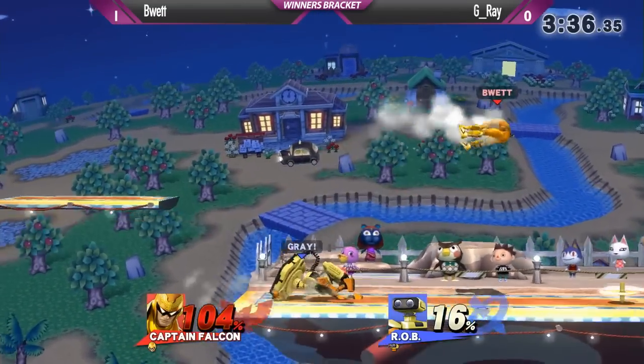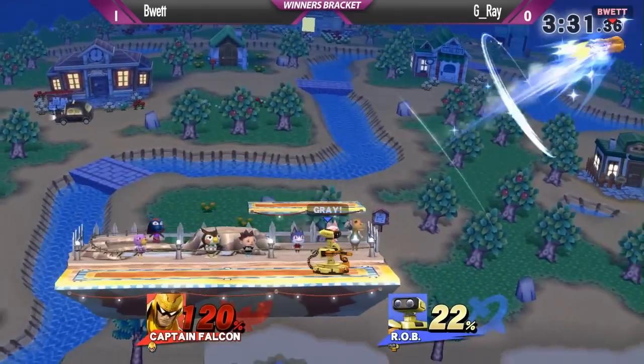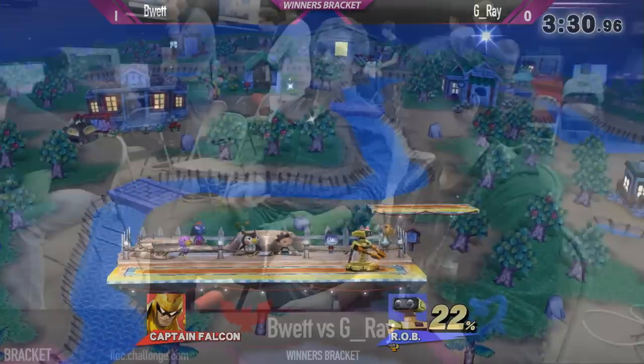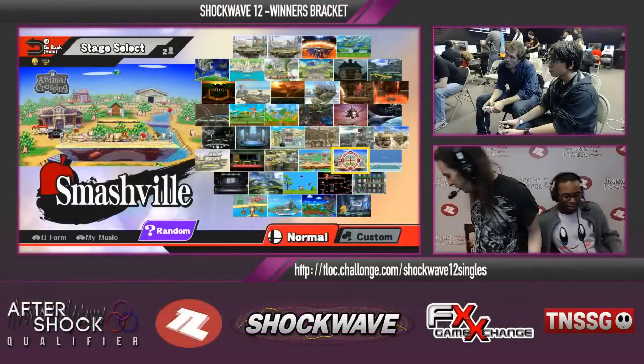Just knee knee knee — true combos. V-Wet playing a little bit more patient, gets forward smash for his troubles. The edge pressure is not working out so well. He waited there but ROB was clearly going over the top, and he just went for a dair to put him in a bad position. That was some excellent adaptation from G-Ray. Let's see if it was partly to do with the stage, because often when you take someone to a new stage, they lose a little bit of the confidence that they had.